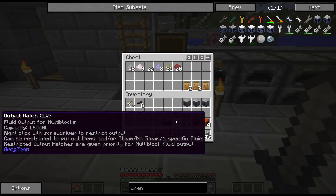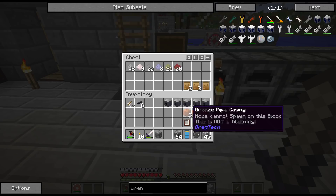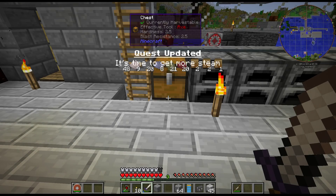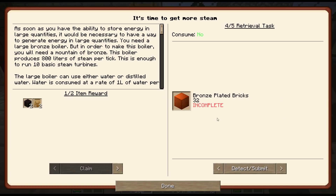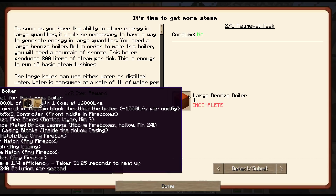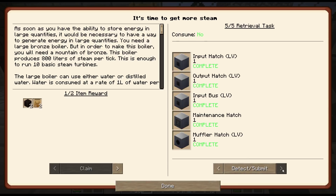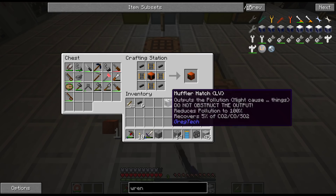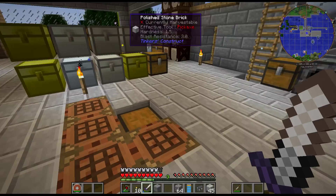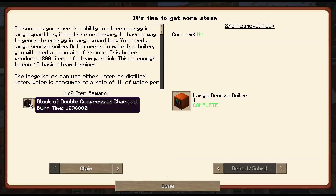As we can see there are lots of different things here and I think I got everything. The boiler I have not built yet but I should have everything. I do have everything except for that, and there is the large bronze boiler. And there we go.